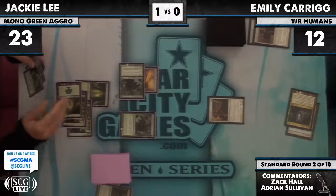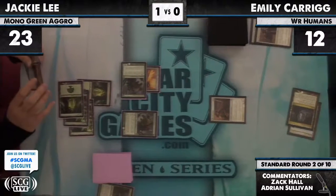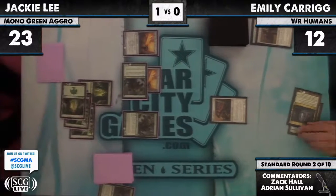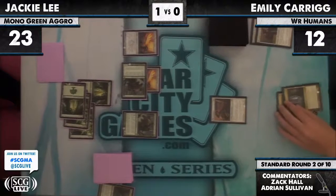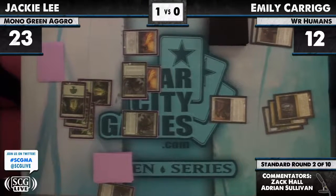Emily needs a Terminus off the top — no, I don't think that's in the 75. Well, at least you're thinking about ways the game could be won outside the box.